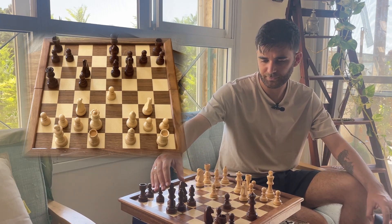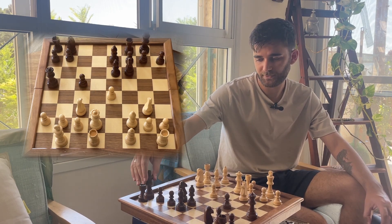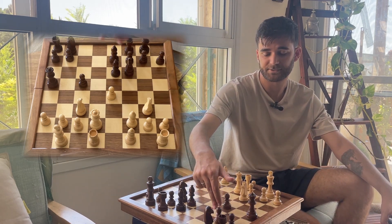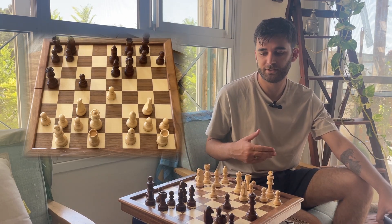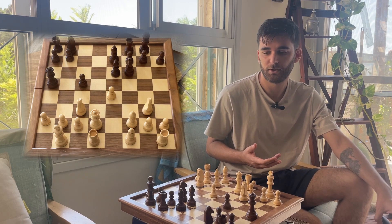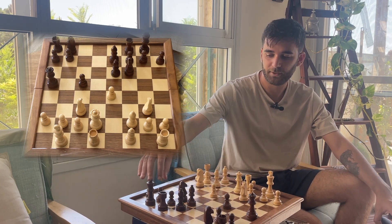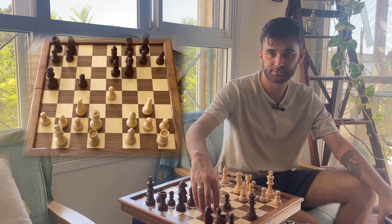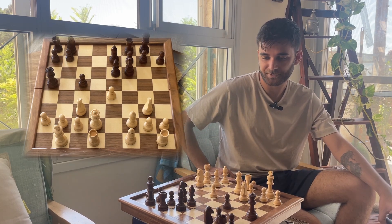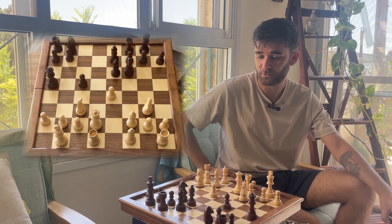I played knight to g3 as mentioned, and my opponent castled kingside. As I mentioned, knight to c6 was the best move. It was also the move I looked at in the game, thinking: okay, what do I have in this position? My opponent delayed his development so much and yet after knight to c6 instead of castling, it seemed like my position wasn't as great as it had been a moment ago. But after castling I was actually pretty happy.